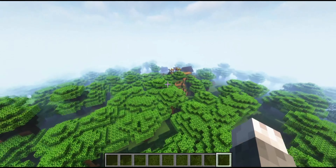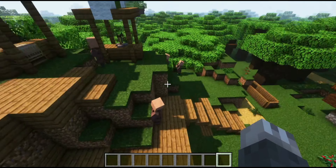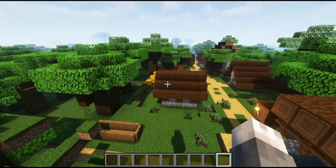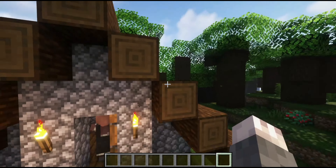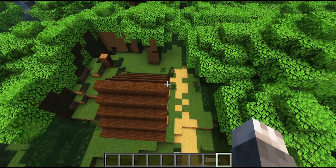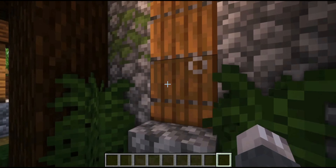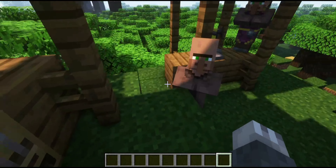Moving on to the next spot — there it is. This right here is basically the non-abandoned village. I took inspiration from how Mojang builds their stuff, so it's done how Mojang usually does it — just like a city strip. We have a couple of houses here. I literally went into Minecraft, found one of these villages, and that's what this is. There's loot, all the good stuff, and a little pathway where there's a room for people to work.